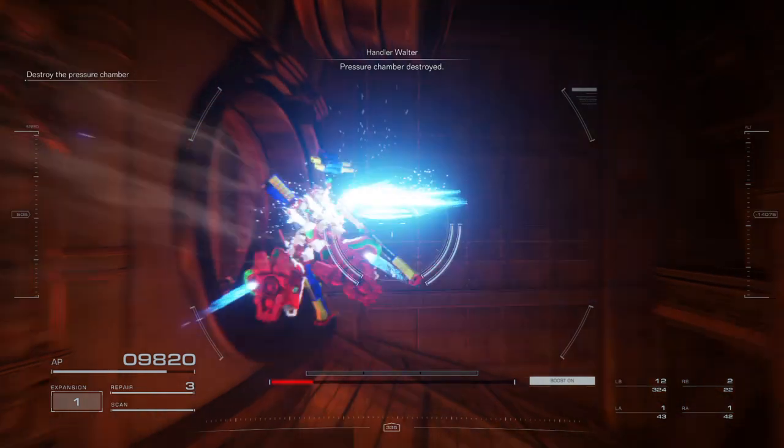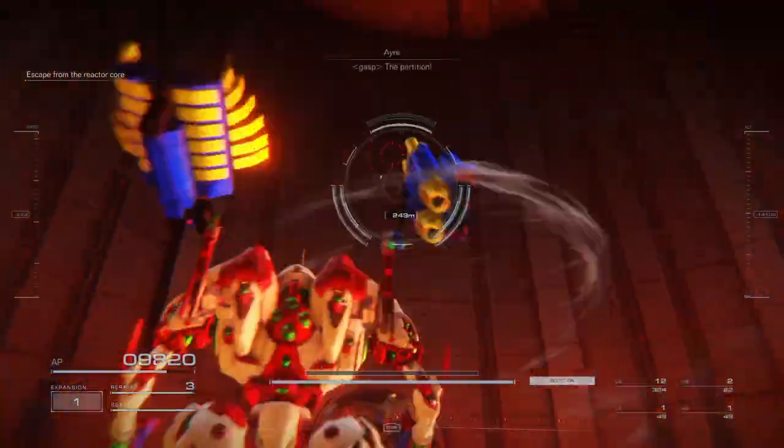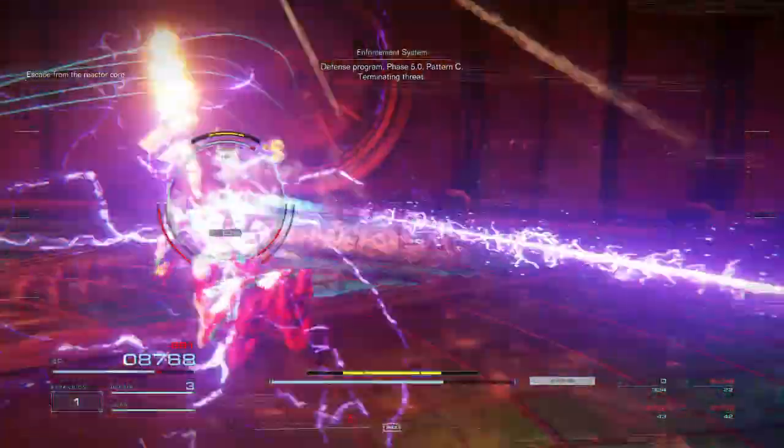Pressure chamber destroyed. Get out of there before it explodes, 6-2-1. The partition! Defense weapon, save 5-1-0.